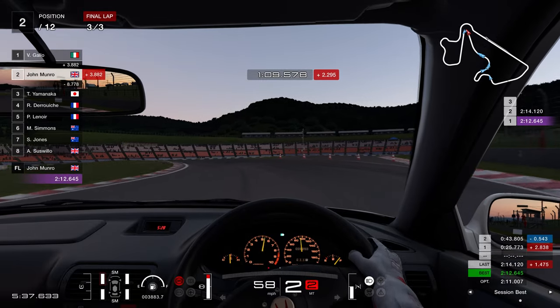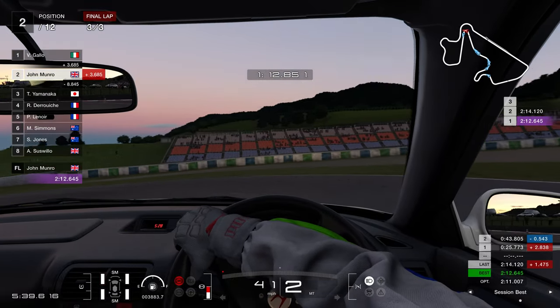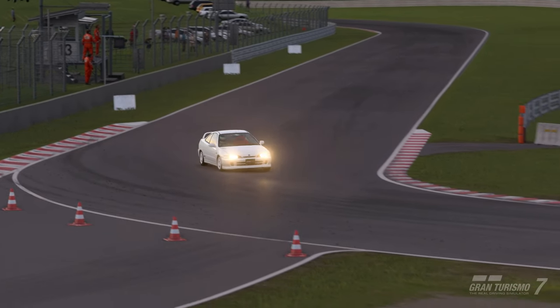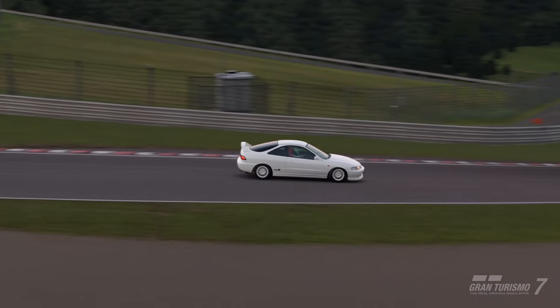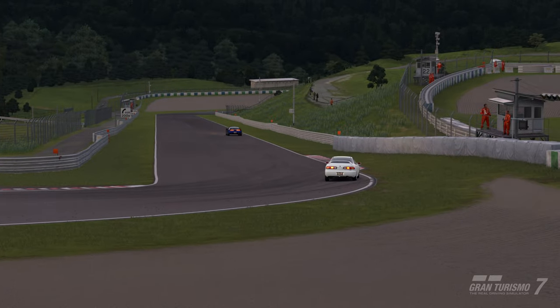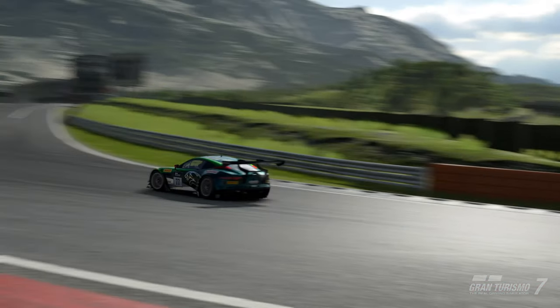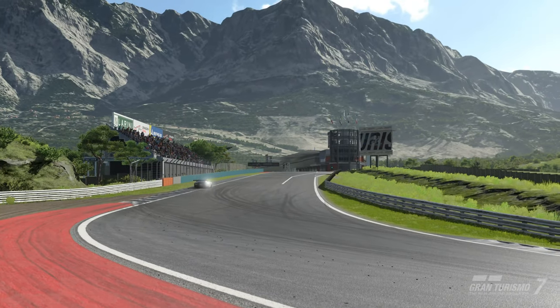Cars like this tend towards understeer, given that the front tyres must both steer and drive the car at the same time. Most of the mass of the car is on the front axle too, meaning the rear tyres have a much easier time, causing less wear. If you want to know the differences between all the different drivetrain and engine layouts, keep an eye on the channel for a future video on this very subject.